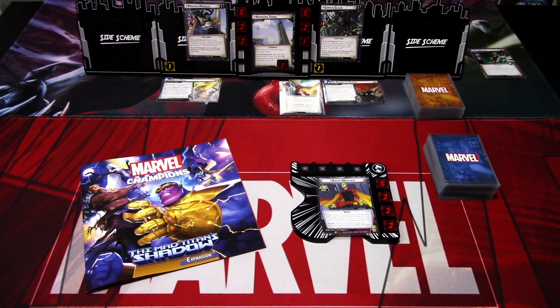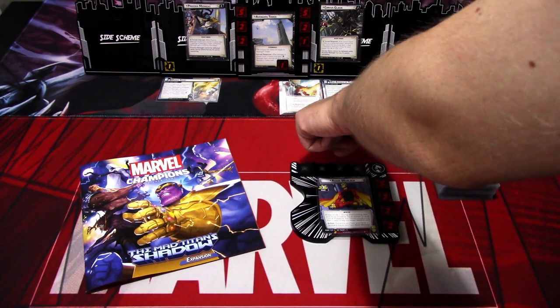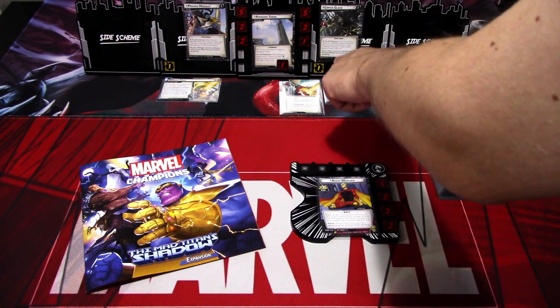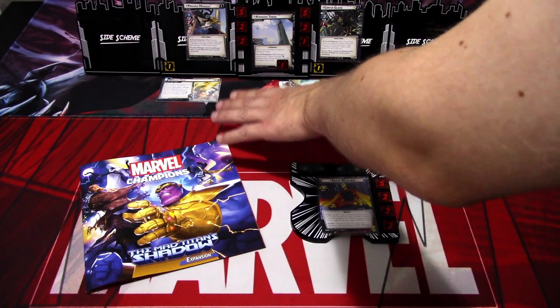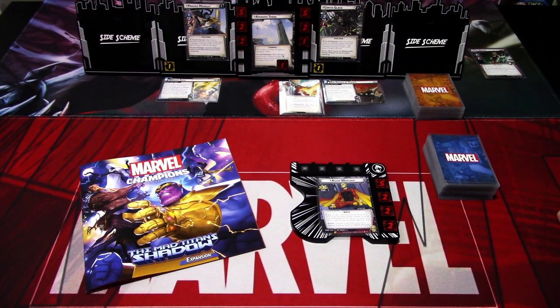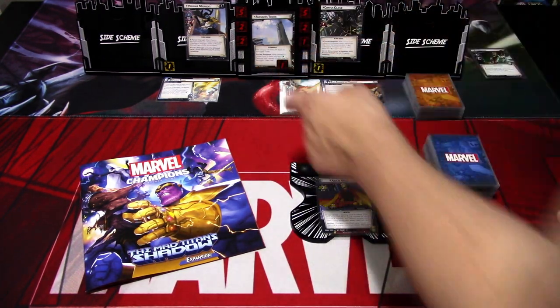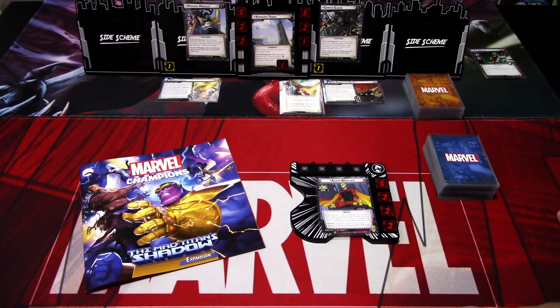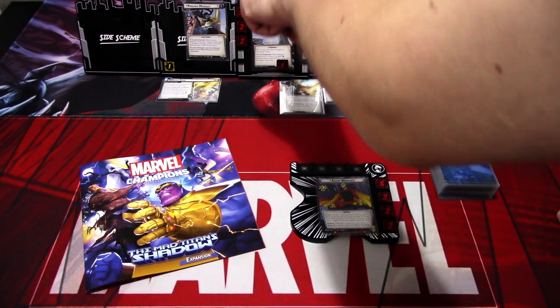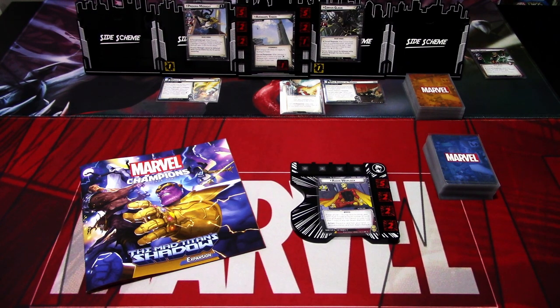This scenario is a bit different than the usual ones where you face only one villain. We have two villains which will be active separately. There is a Focus Defense card that will switch between these two main schemes, and the scheme where it is attached is the active main scheme. Both are active, but the villains are active one at a time, so we won't be getting attacks from both each turn. The Avengers Tower has a damage threshold of 9, starting from setup by 1.